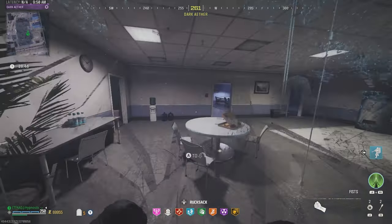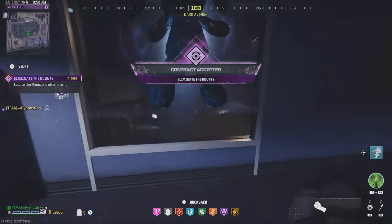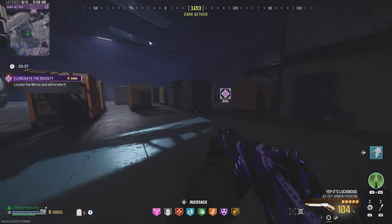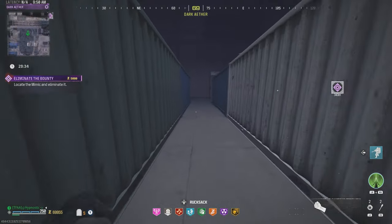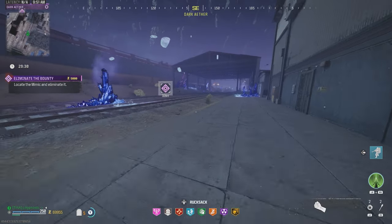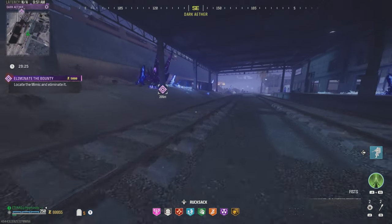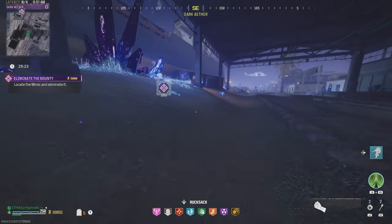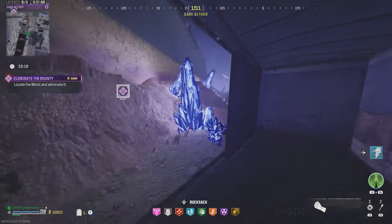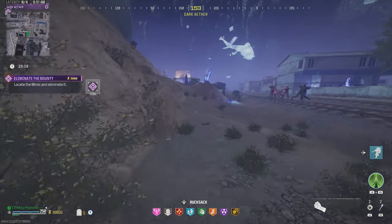Our target is a mimic that's going to be by the circus area. The thing with killing this mimic is there's going to be a bunch of zombies. I think I'll try to use the Lockwood for a bit, but we'll probably have to call in Jug — I think we're going to have a rough time. Fingers crossed everything goes according to plan, but I'll just say it now: it could be that you're going to see me bleed out and possibly rage quit.